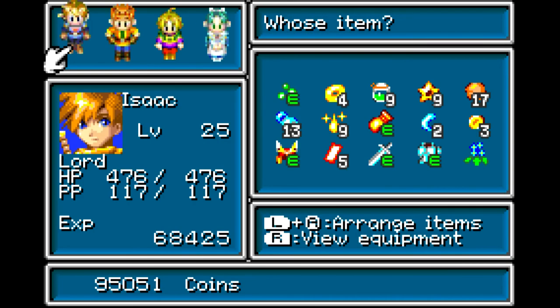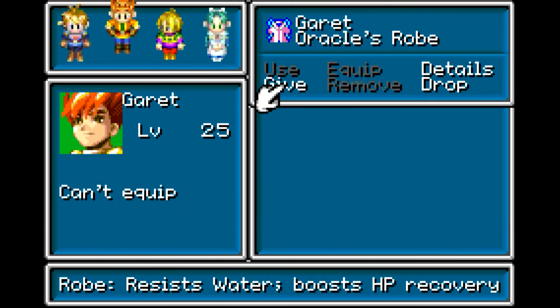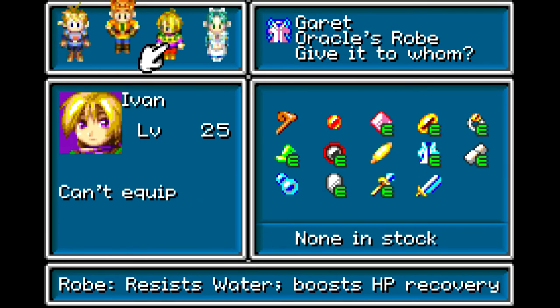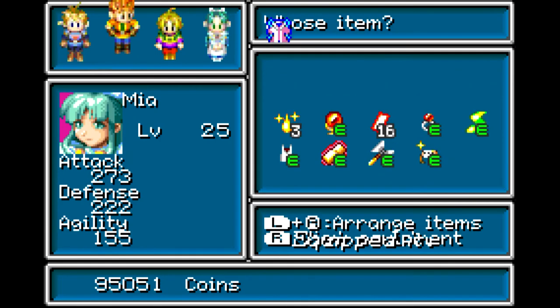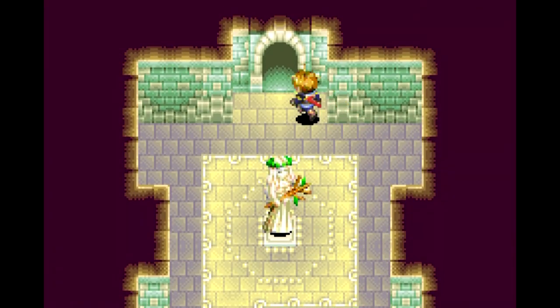I'll use reveal - we got a chest. Oracle's Robe. Depending on which path you have - the left or right path from the lighthouse - resist water, boost HP recovery. Only Mia could equip it. Perfect. This is our best dress in the game, the best armor for her. Of course it's a dress - what is this sexist game?